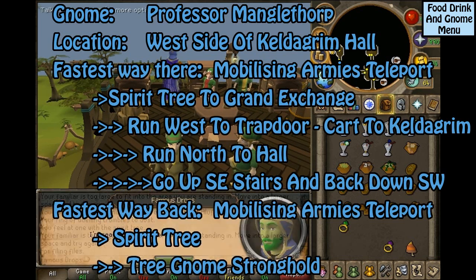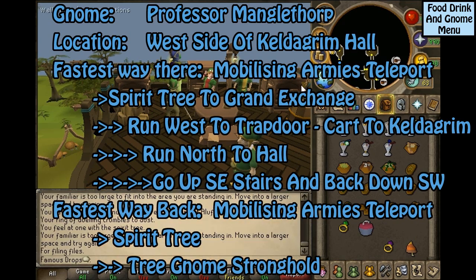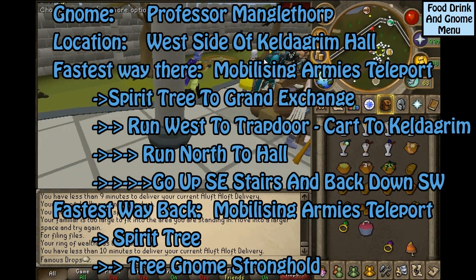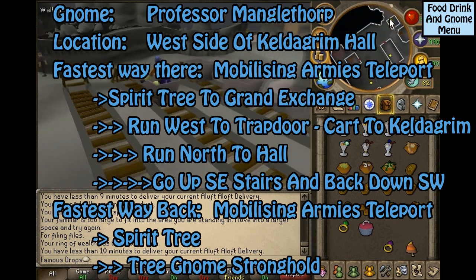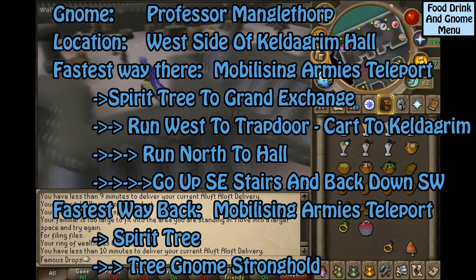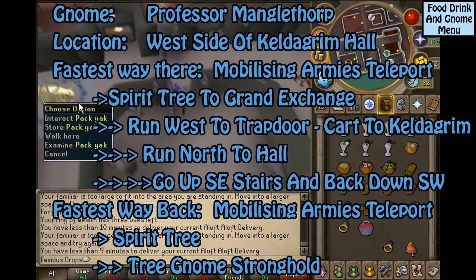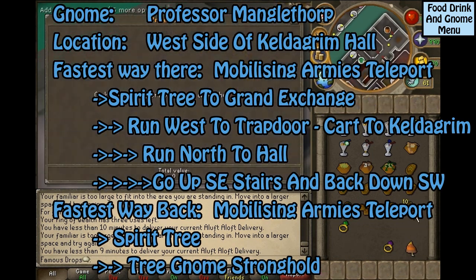This gnome is Professor Manglethorpe, located on the west side of Keldagrim Hall. The fastest way to get there is the Mobilizing Armies Teleport to the Spirit Tree, then take the Spirit Tree to the Grand Exchange. Run west to the trap door and take the cart to Keldagrim. Once at Keldagrim, run north into the Hall, go up the stairs on the southeast side, continue west, and go down the stairs on the southwest side. He will be located just north of the bottom of the southwest stairs. The fastest way back is the Mobilizing Armies Teleport to the Spirit Tree to the Tree Gnome Stronghold.